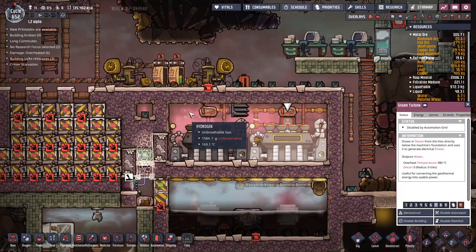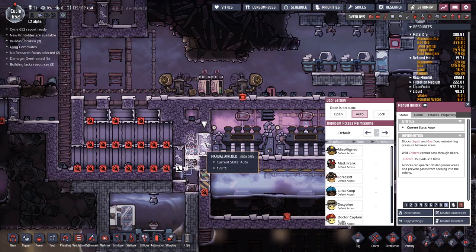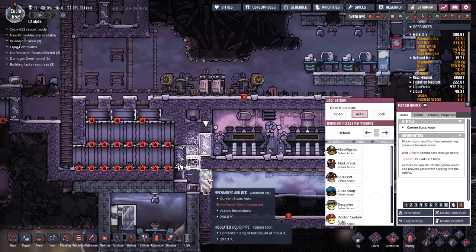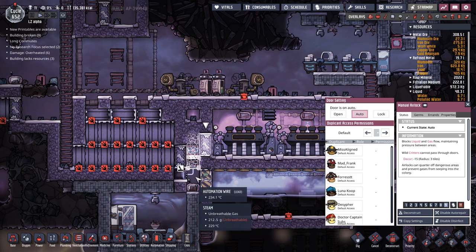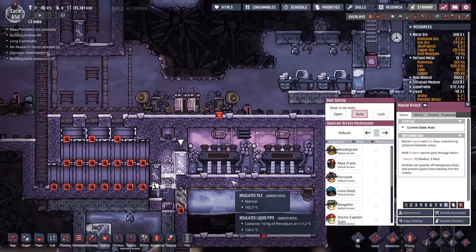Looking down here at 140 — seriously, where is all this temperature coming from? No matter what I do it seems to just carry on going up. Let's also destroy these liquid pipes just in case. I'm going to try opening this door to try and get rid of all the gases in this little pocket. I'm thinking maybe we want to drop two insulated tiles just here — ones that we can break afterwards — to try and seal off the temperatures. It might work, might not — we'll find out. Nighttime was about to be cool but we've got three bits of wire to do here.